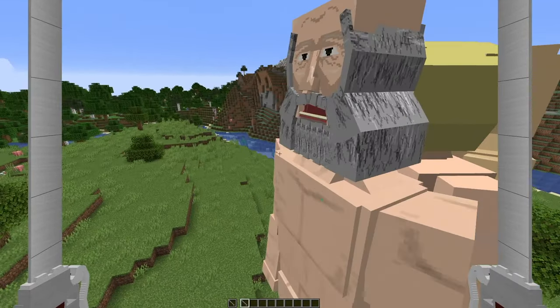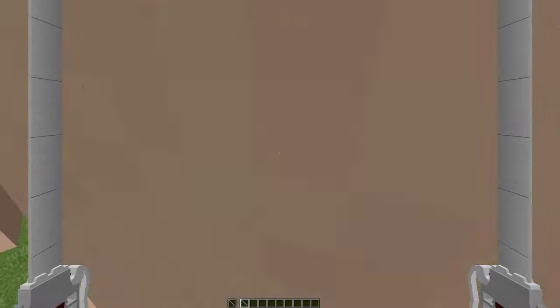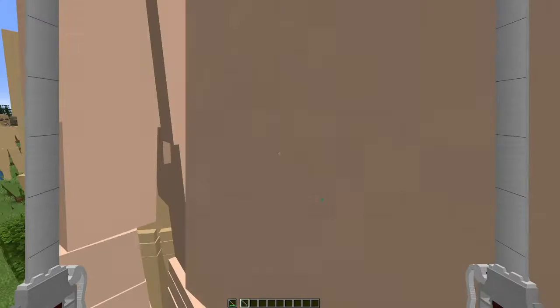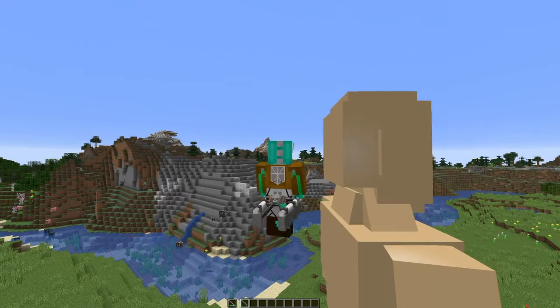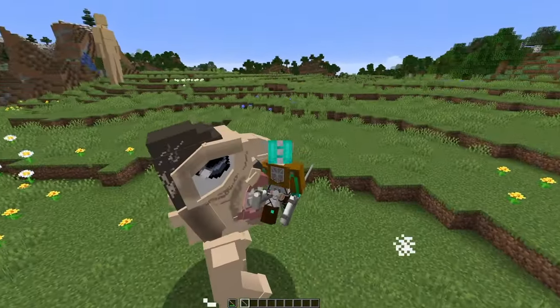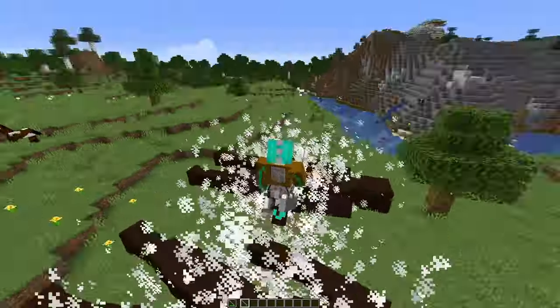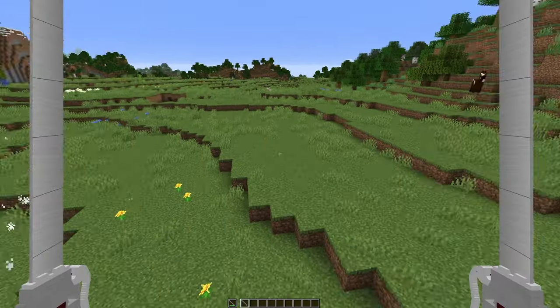If you want to kill Titans, you can't hit them anywhere except for the nape. If you try to hit them anywhere else, it simply doesn't work. But if you hit them at the nape, you kill them. If you right-click, you do a spinning attack and you can kill them. For the 5-meter Titan it's the same thing. Once you kill them, they just spawn this kind of body — it doesn't really do anything. That's how you kill them.